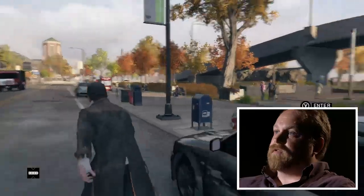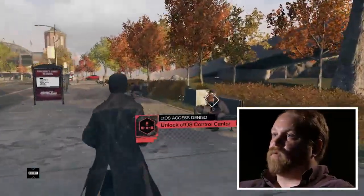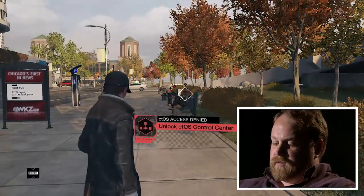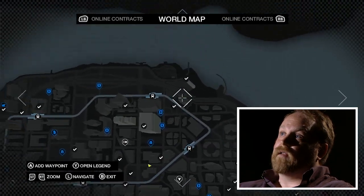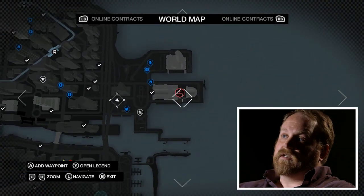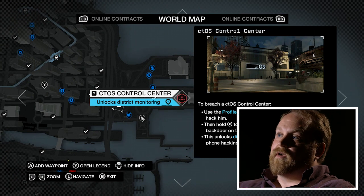Right now I'm going to take a look at how we can progress through the open world. The first thing you'll notice is that I'm out here on the street and I wanted to do a little bit of hacking and steal some money, or see if I can get some more open world objectives, but these people are all blocked. The reason for that is because this district — the Mad Mile district — has its CTOS center locked, this one right here on the Navy Pier. So I'm going to go down there and unlock it.